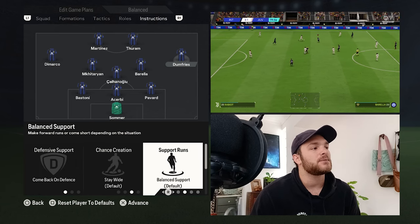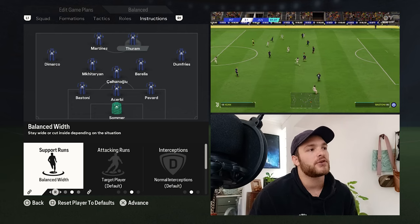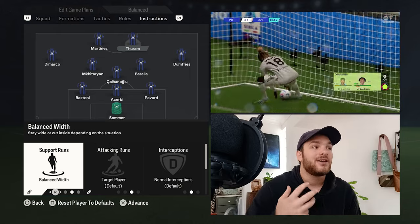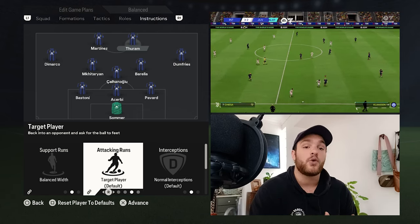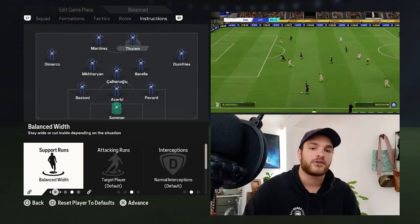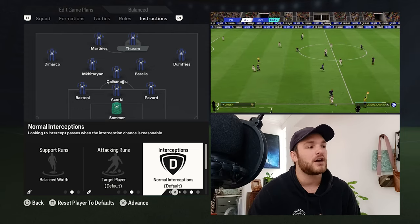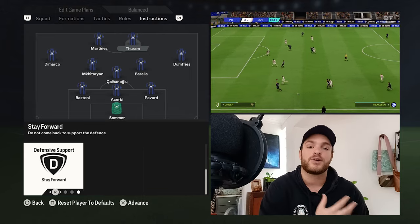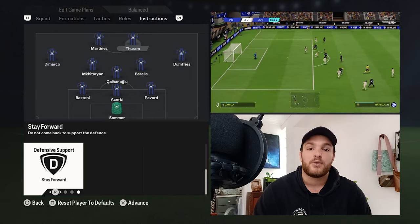Moving on to our strikers — the likes of Thuram and Martinez. Starting with Thuram: he's set to a balanced width, so sometimes drifting into those wider regions to link up with the wide midfielder or midfielders and draw out the opposition. But more importantly, he is going to be a target man — having the ability to back into the opposition and link up effectively with Martinez or your wider players. His interceptions are set to normal, making him the only one in the front line with a more normal approach. His defensive support is set to stay forward, making him the outlet ball and allowing him to start breaks more effectively by holding up the ball.